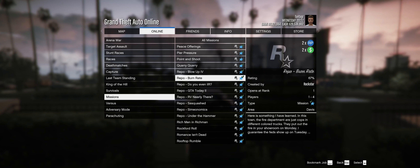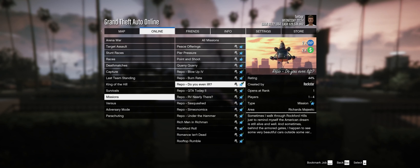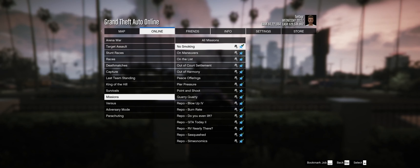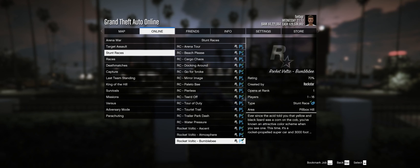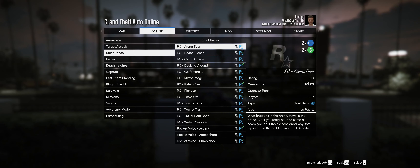Simeon's repo missions are double money and RP, and they are a great way to make some guaranteed money with a friend if you don't want to compete against anyone else. There's a whole list of them and they're a little bit fun. There are about 15 RC Bandito races and they're all on double money and RP this week, so if you enjoy racing, these are the races you want to do.